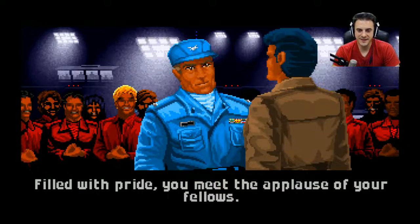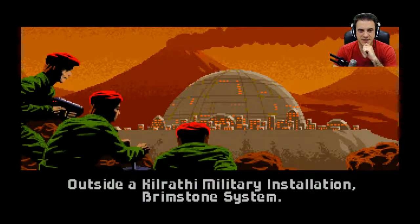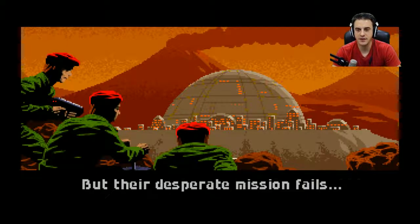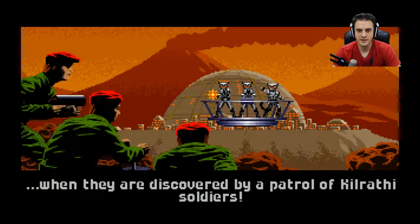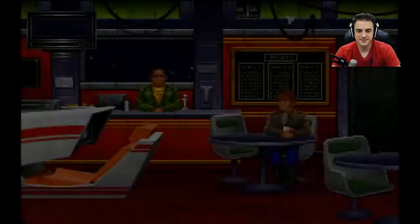Filled with pride, you meet the applause of your fellows. Meanwhile, outside a Kilorathi military base installation in the Brimstone System, the Red Berets were going in for the kill. As the Kilorathi starships defeated the Terran Confederation fleet in space, human commandos made a daring raid to sabotage the Kilorathi base — it kind of looks like Under the Dome. But their desperate mission fails when they are discovered by a patrol of Kilorathi soldiers with those Star Trek beam weapons.